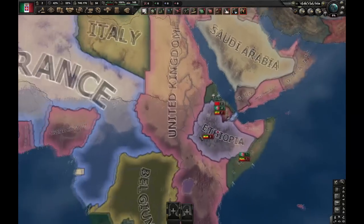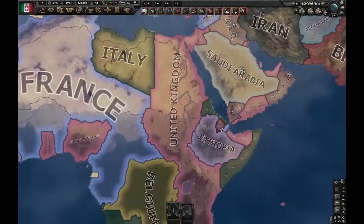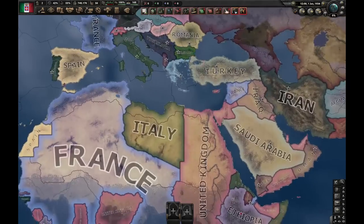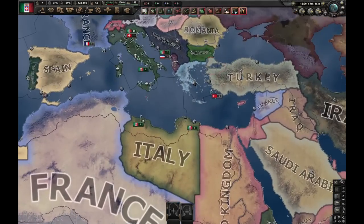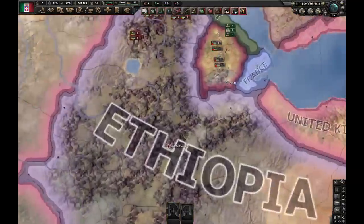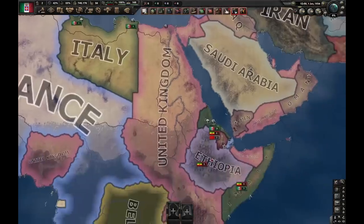Now, while this depends on how quickly they defeat Ethiopia, usually they won't finish this before November 1936. So the first way is really simple: you have to justify on them right away after the game starts, and defeat them as soon as possible before November 1936. You can increase your time by land-leasing or sending volunteers to Ethiopia, making sure they capitulate later, disallowing Italy to finish the focus.